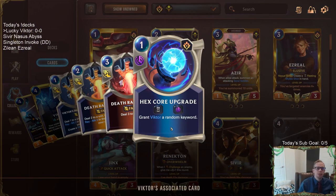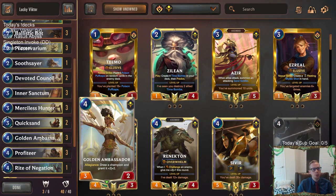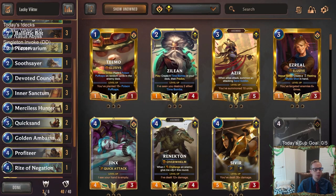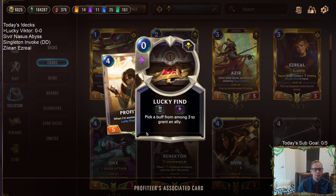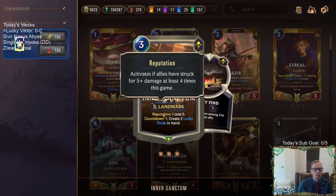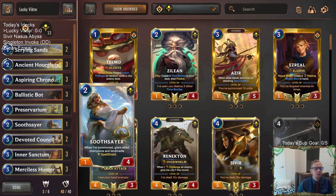Shurima has Lucky Finds, so we're playing Inner Sanctum which can create two Lucky Finds - that's why we're calling this Lucky Victor. Lucky Finds can give some buffs and keywords to our allies, so we can give keywords to Victor. Whenever we play the Hex Core Upgrade, Victor already has a good amount of keywords. The other reason we're going mostly all Shurima is for Golden Ambassador - we have three Golden Ambassadors with Allegiance, which will draw Victor and give him plus two plus two.